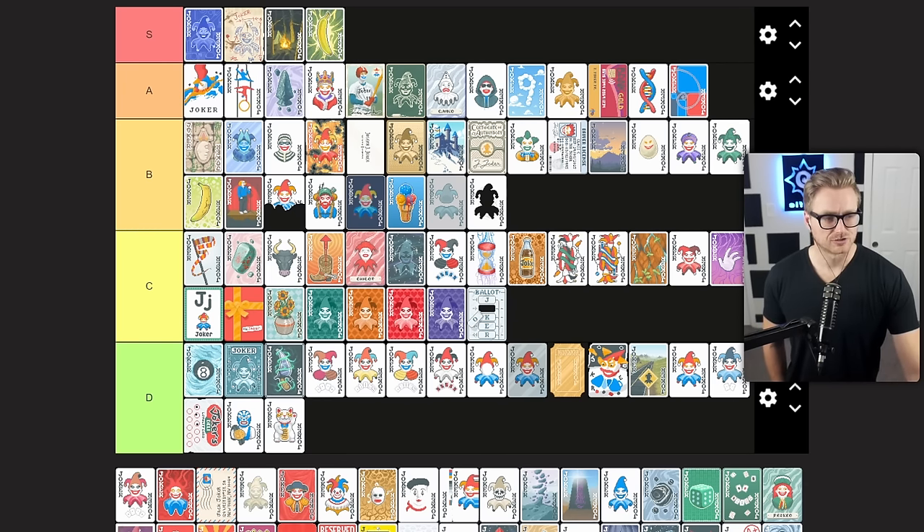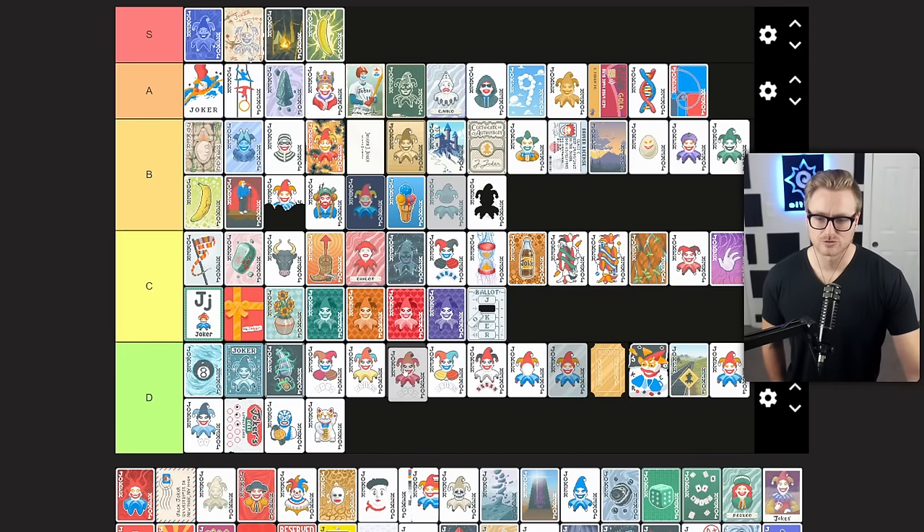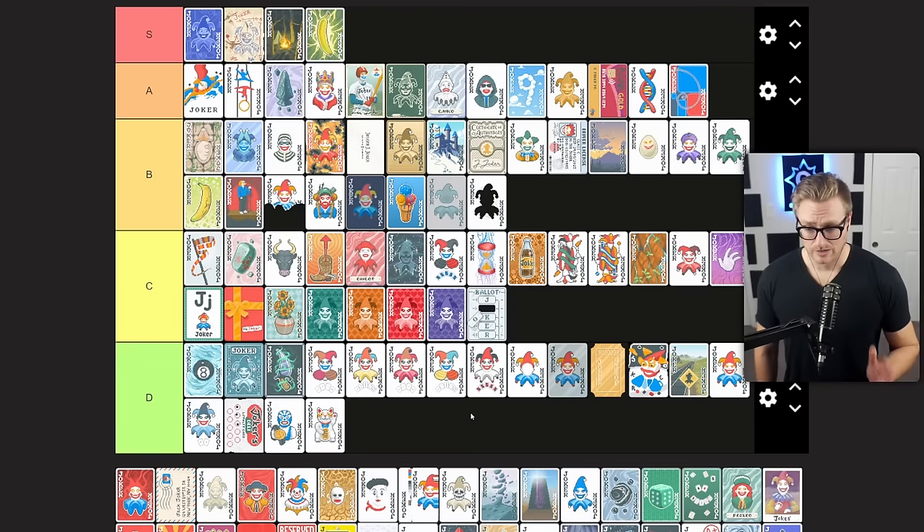Mad Joker gives you plus 20 mult if played hand contains a four of a kind. Again, not a reliable source of point scoring. This is going to go in D tier along with other options like building straights and chip scaling for building four of a kind. Not likely to trigger, not likely to give you reliable scoring early, and plus 20 mult doesn't even scale well into the late game. Not a good option in nearly any context unless you're guaranteed hitting four of a kind and don't have a better flat mult option. D tier joker.